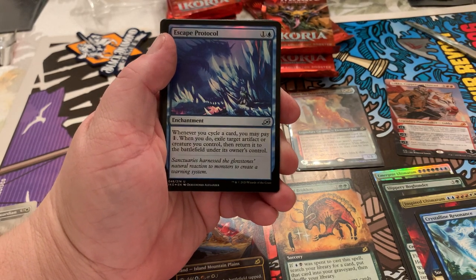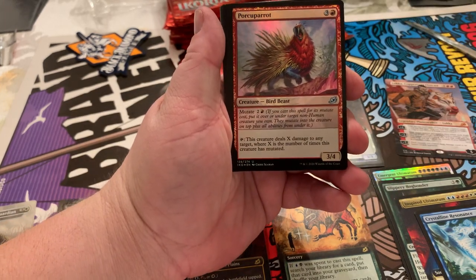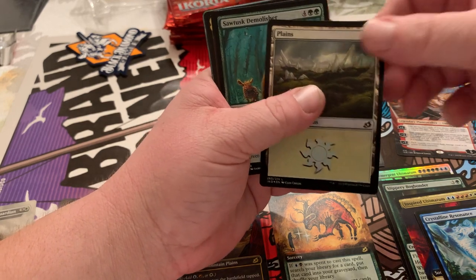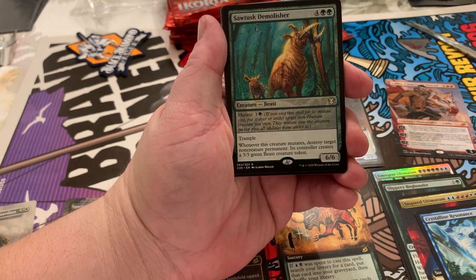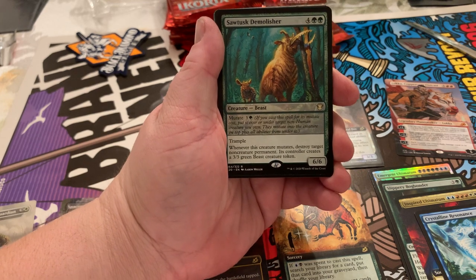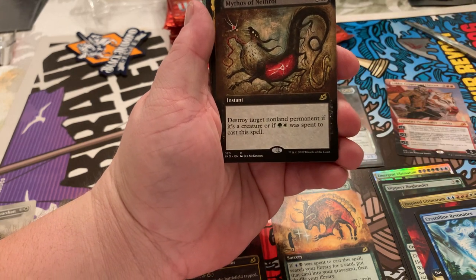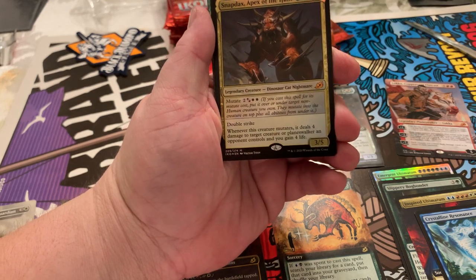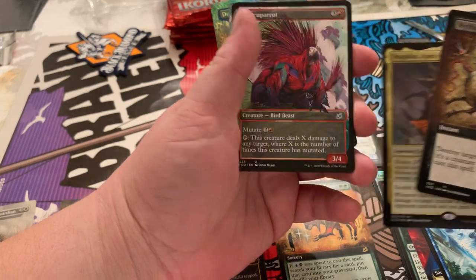There's my commons. We've got another Escape Protocol, a Porcuparrot — I haven't seen that before. A Sawtusk Demolisher: whenever this creature mutates, destroy target non-creature you control. Mythos of Nethroi full art box topper. Oh my god — a Snapdax Apex of the Hunt! Mythic! It's not the extended art, but it's still — oh my god. This pack is starting to look crazy towards the back.